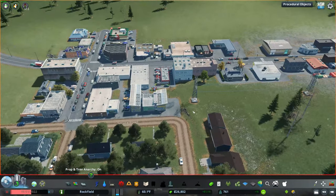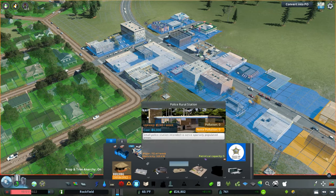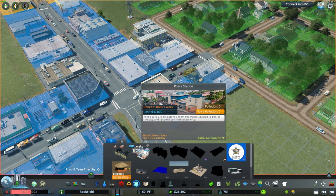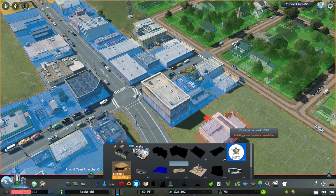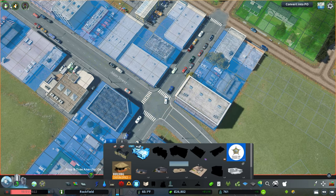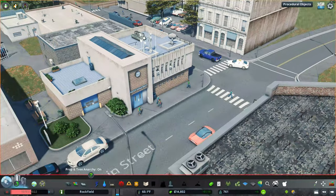We need to start thinking about fire safety and crime. Let's get a police department. I'll compare the options — both are 480 a week with 10 patrol cars, but one is a smaller building. I don't want the larger one taking out the building on the corner, so I'll use the smaller custom asset. Plopping it right there on main street — it looks pretty good.